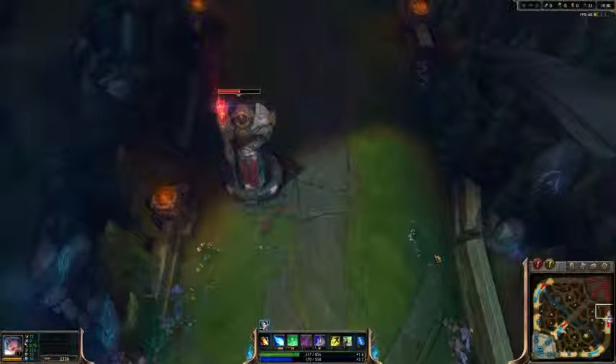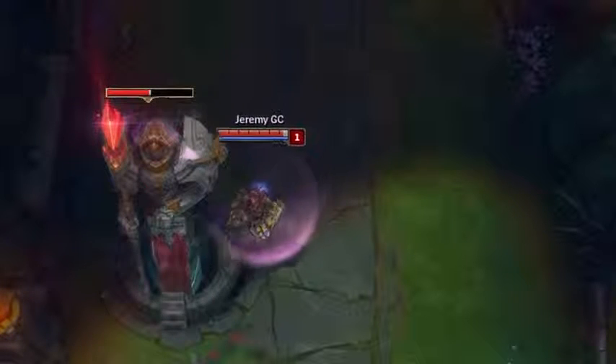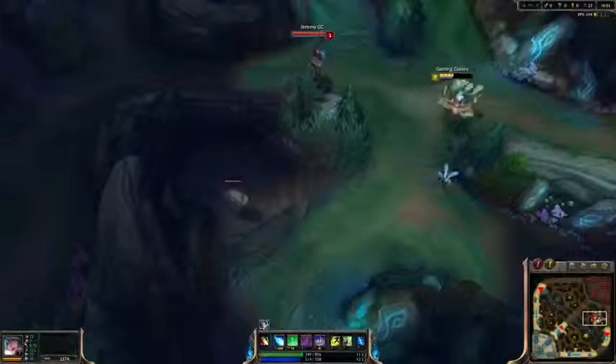The first one I found is Tower Shielding. When a tower shields you, it has a little animation that is like two little streams that come from the tower into the person being shielded. If you have vision of the tower but not of the area behind it, you can use this animation to see pretty much exactly where the person is and know that they are there, and then you can use that information to dive back off or anything like that.